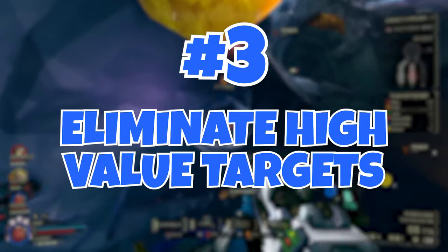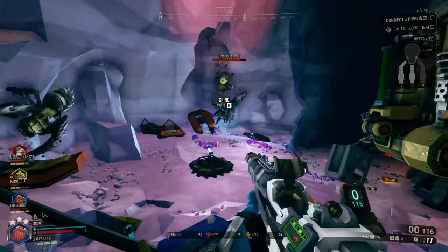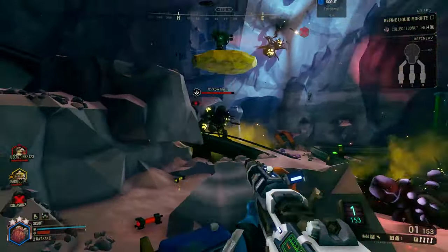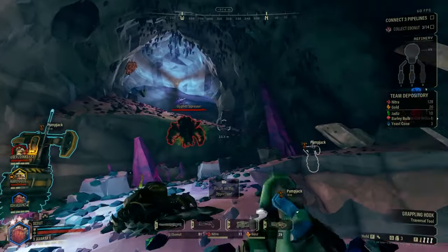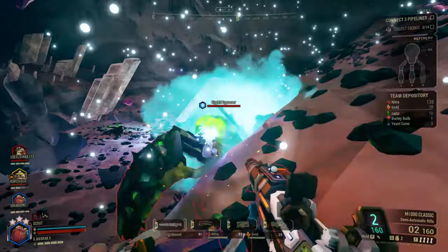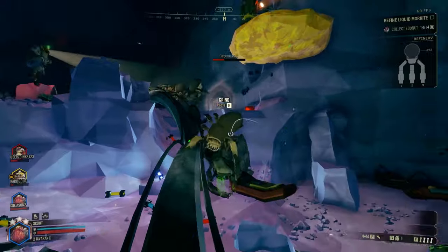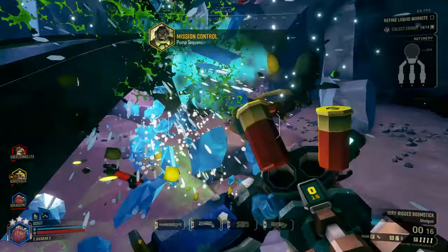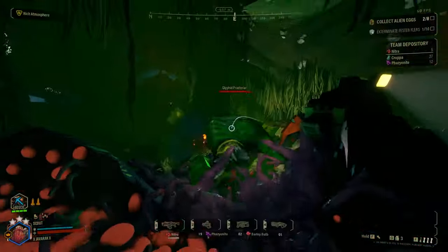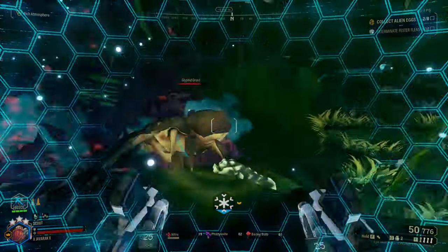Number 3: Eliminate High Value Targets. Deep Rock Galactic is full of unique creatures that are a pain to take out. As the Scout, you are the primary one responsible for taking out these special high-value targets. Some creatures may be more vulnerable to certain weapon attacks or attack patterns, so understanding your enemy will help you choose the right tools for the job. Having an immense amount of mobility as well as weapons that boast high precision damage puts you in a very good position for flanking enemies and taking advantage of their weak points. Tools like your cryo grenades and pheromone canisters can make even the most dangerous threats less intrusive.